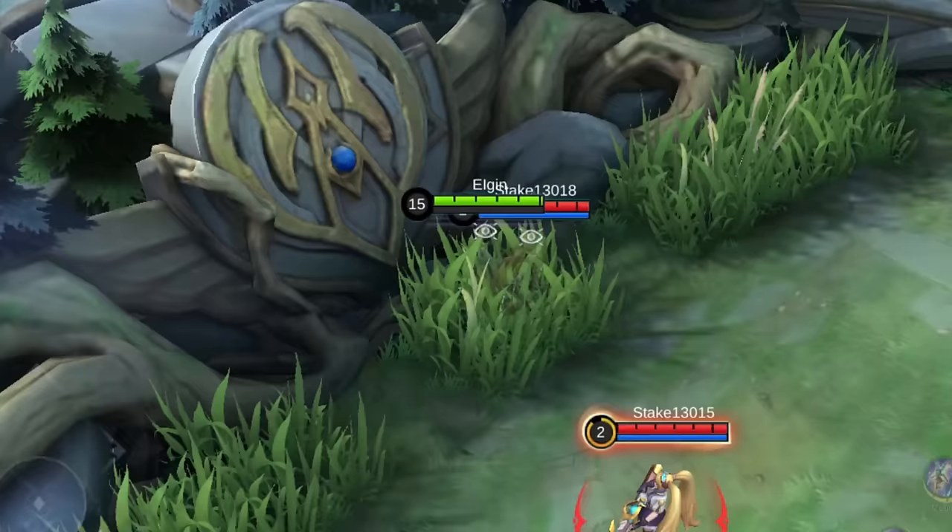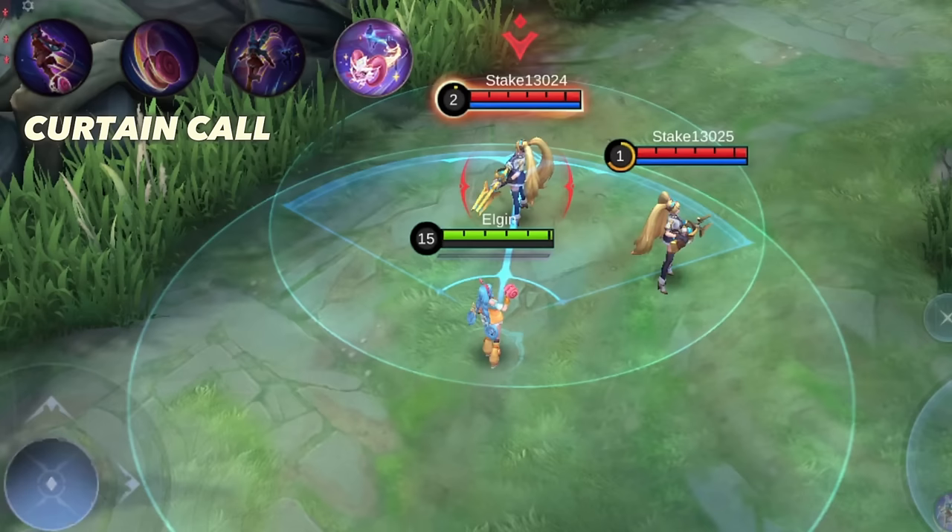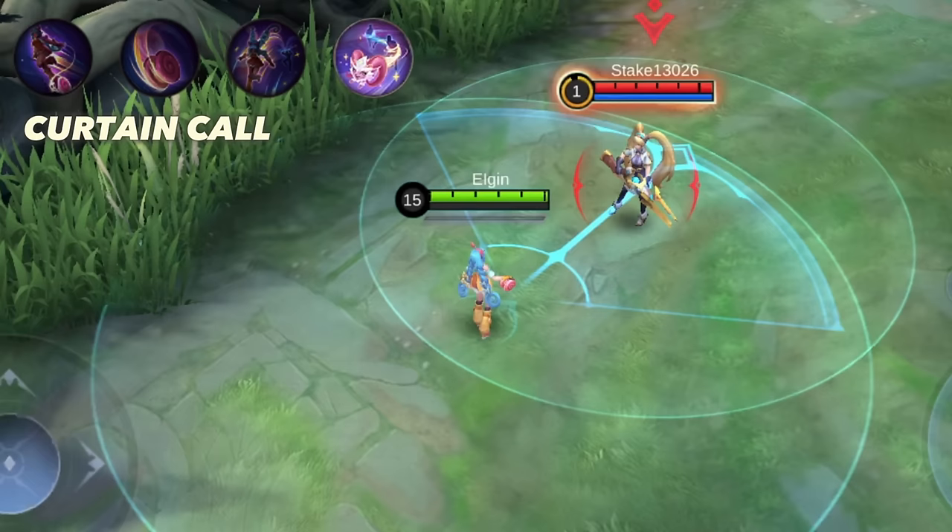Her ultimate is called Curtain Call and it links 2 enemies while slowing them. Enemies cannot break the link if they move away from each other. During the skill, both linked targets will receive damage from her first skill. And if you use it on a single enemy, her first skill will hit twice per attack.